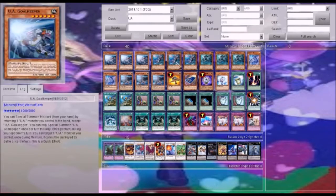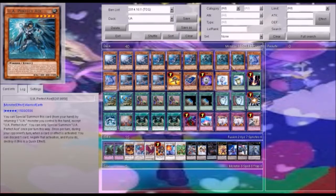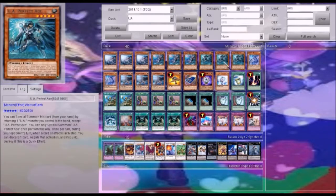And then we have UA Mighty Saga. He's an armatis. Again, special summon him from hand by returning one to field. And then we have UA Perfect Ace. He discards one card to negate a card or effect, which makes him really, really good. He has 2500 defense, so he's a little hard to get over. If you can get out three of him, then that's really great. Pretty much what you want is during your opponent's turn to have some Goalkeepers and some UA Perfect Aces. And that makes it very, very good.